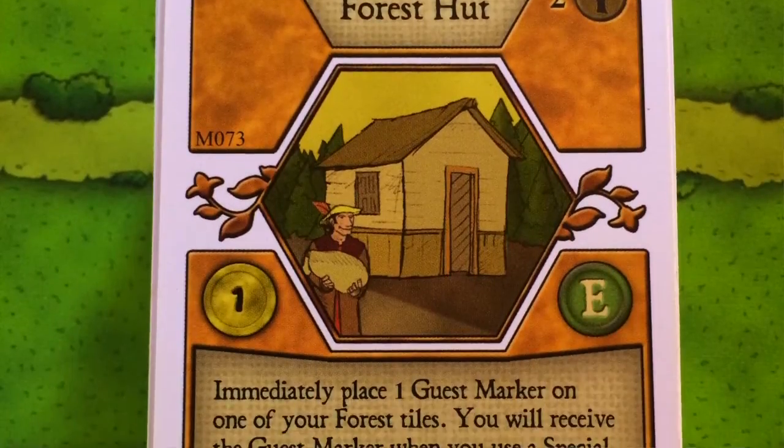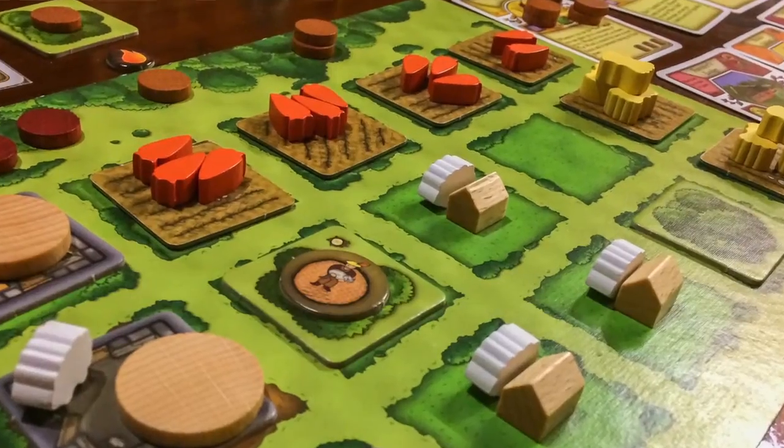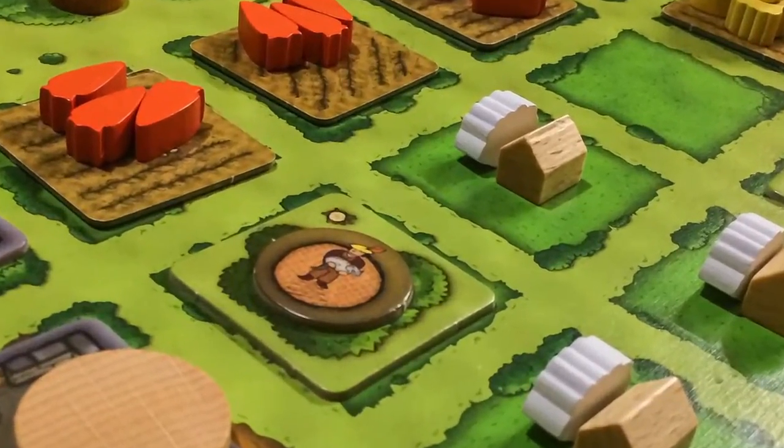The Forest Hut costs two wood and is worth a point. You place a guest marker on one of the forest tiles, and when you chop down those trees for wood, you get that marker to use as an extra person to play an action that turn. It's a nice simple card. If it wasn't worth a point I probably wouldn't bother, but it is sometimes a way of getting an extra action — especially useful if you're doing family growth and playing an extra minor improvement to give you that extra action later in the game.